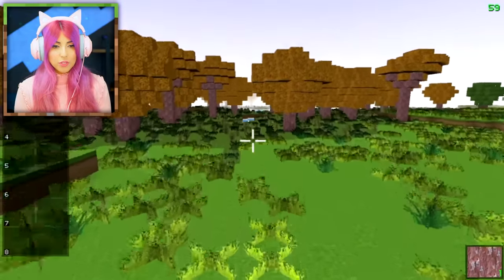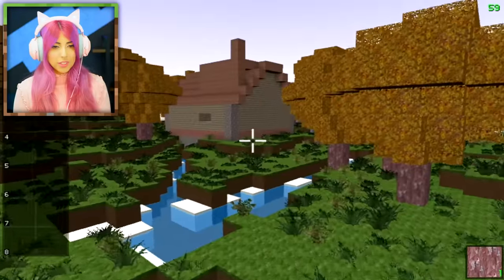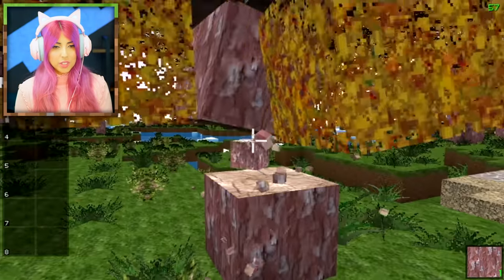In this game there is absolutely nothing except half-built houses and trees that fall down. Anyway guys, that's it for today's video. I hope you enjoyed it — if you want to watch another video, click here and I'll see you next time.